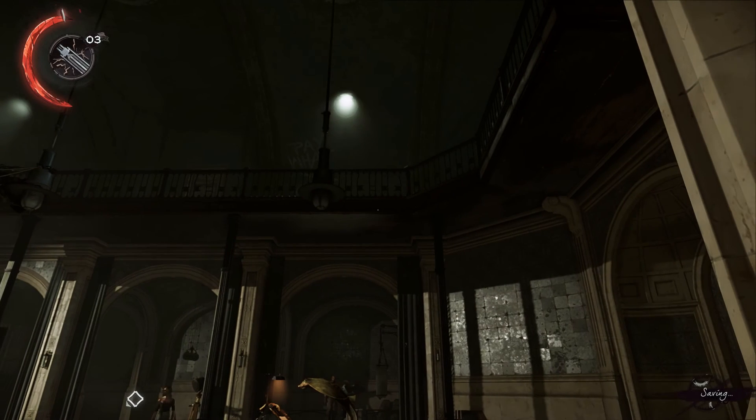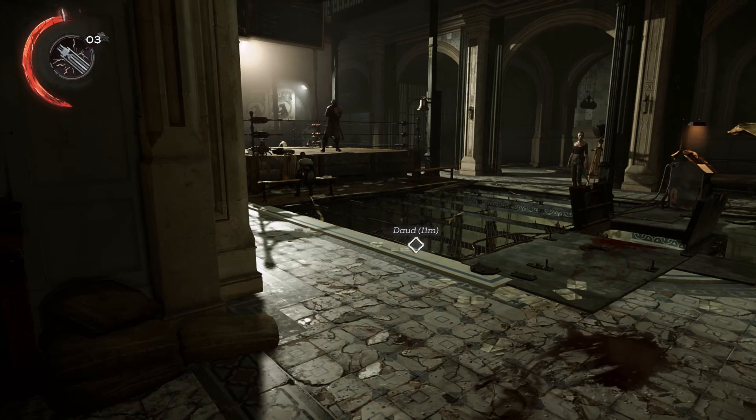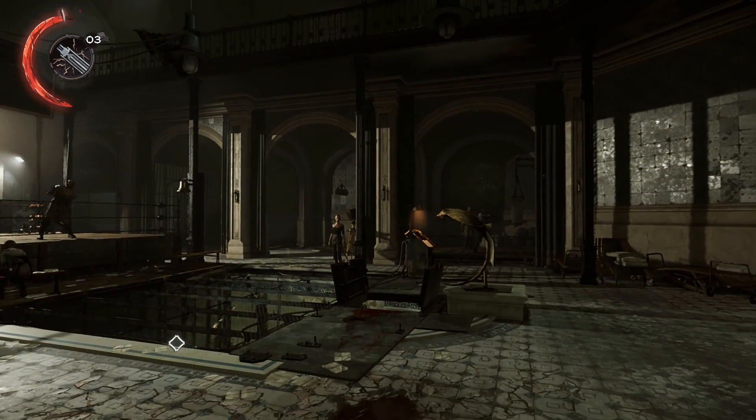Hey everybody, Ash here for the Triple S League with a guide to the contract called Burn the White Hound in Dishonored: Death of the Outsider.